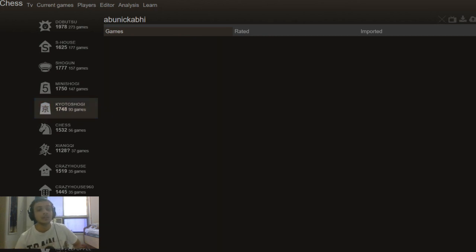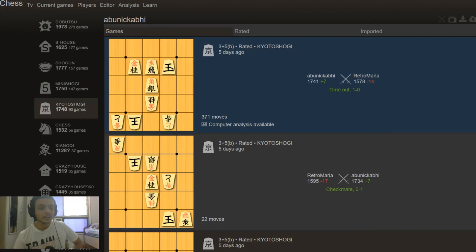All of those games are there. This is one of the longest ones. I've also played 157 games of Shogun — Shogun is also a very long game but played on an eight by eight board. The longest I've gone in Shogun is 150 moves, but for Kyoto Shogi on a very small board, going 186 moves is insane.